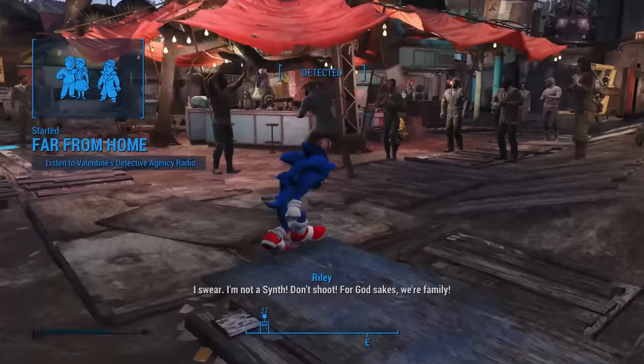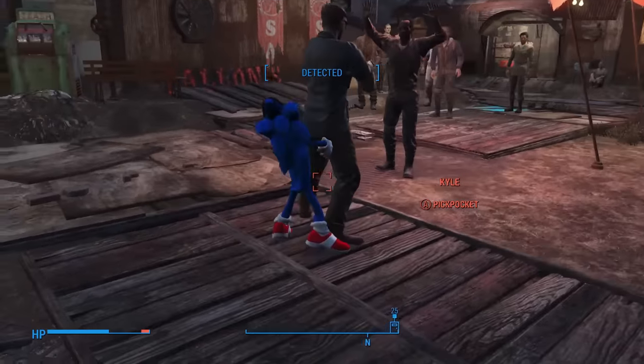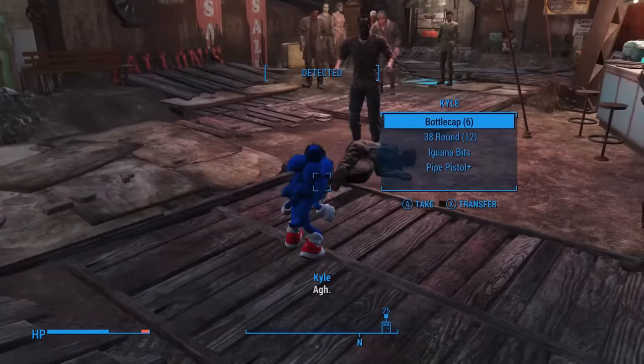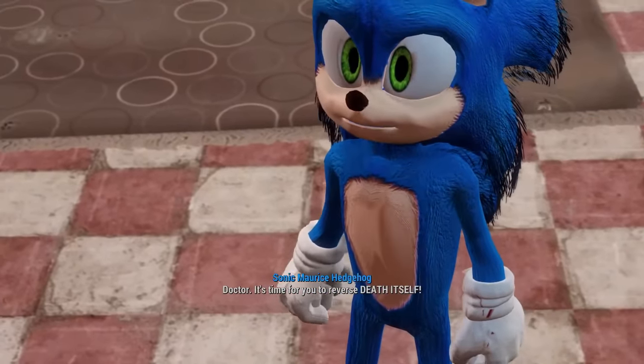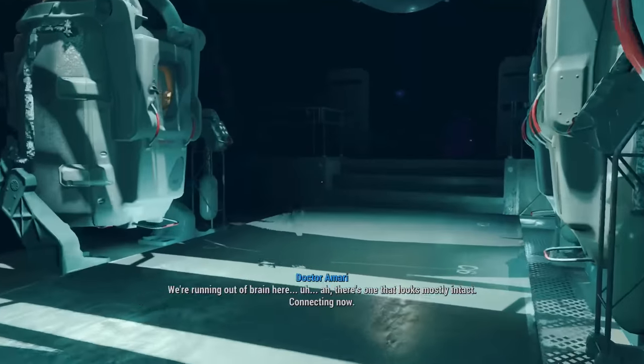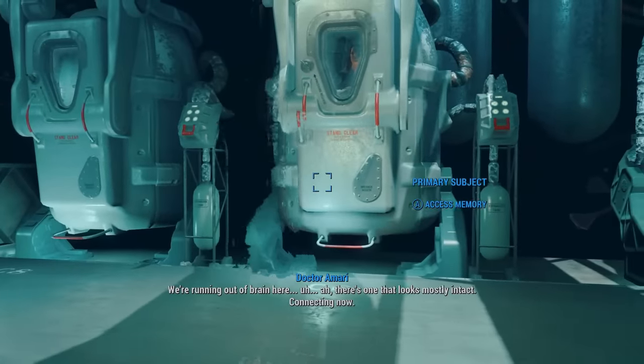There is a small situation going on in the city — a man accusing his own brother of being a synth. He is about to shoot him, so we jump in to save the day by employing a trick I can only assume Sonic learnt from Snake during their time together in Smash Brothers. Next up is the Memory Den, and yep, it's the same as ever. I will admit, I find it funny that due to Sonic's height, you just straight up can't see him inside the cryopod in Kellogg's memory.